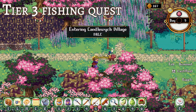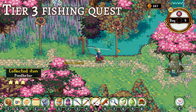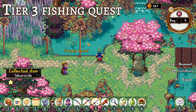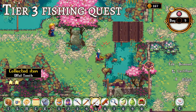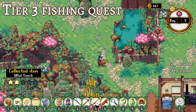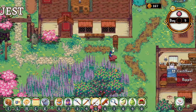The next quest for Twig involves getting three of three different kinds of fish at at least 2-star quality. I'm not entirely sure what affects fish star quality, but barbels you can find in the mellow fields during the evenings. Moonfish, as their name implies, are only catchable at night, and pike you can catch in the mellow fields. Finishing this quest grants you a larger catch radius.